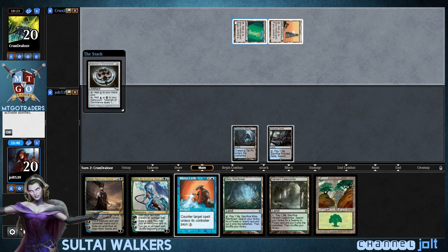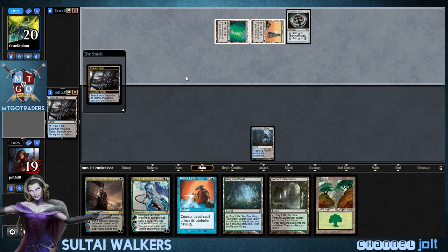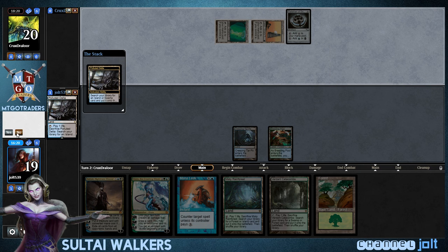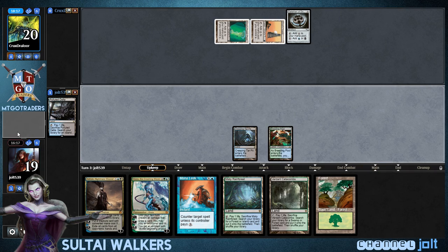Talisman of Dominance. I'm tempted to go ahead and Mana Leak that, just because that might be his only blue source, but he might be going for Tron. Nah, we'll be cool with that. Let's go ahead and crack this Polluted Delta. Let's get into our Breeding Pool — not gonna pay. And then we're gonna go ahead and get down Ashiok and just start milling them out right now.